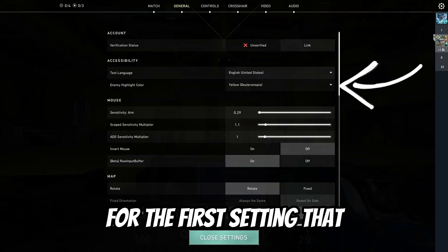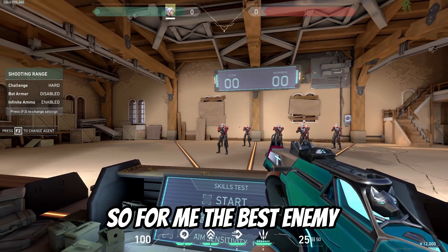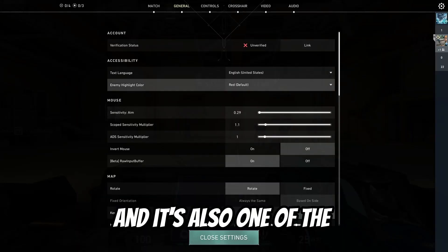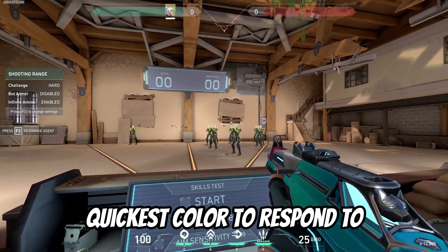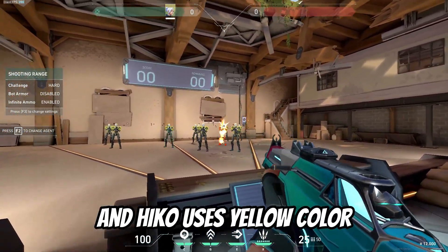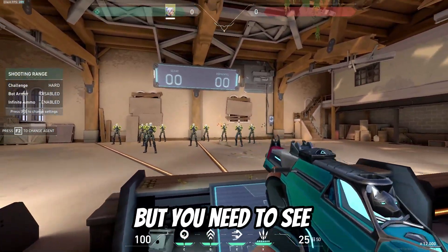The first setting we're going to talk about is enemy highlight color. The best enemy highlight color is yellow because it's brighter than red, it sticks out more, and it's also one of the quickest colors to respond to. Players like Tense, Scream, Brax, and Heiko use yellow color. So for me the best one is yellow, but you need to see which one is best for you.